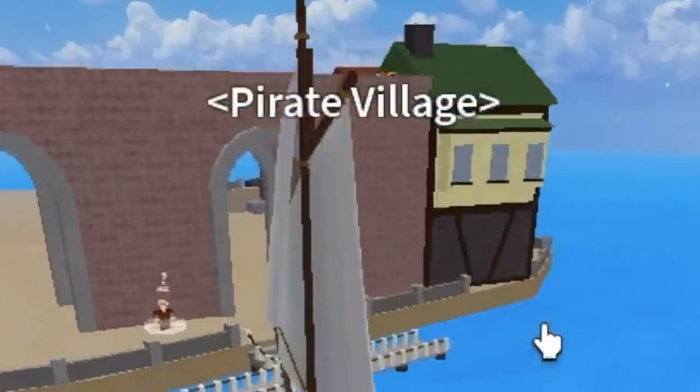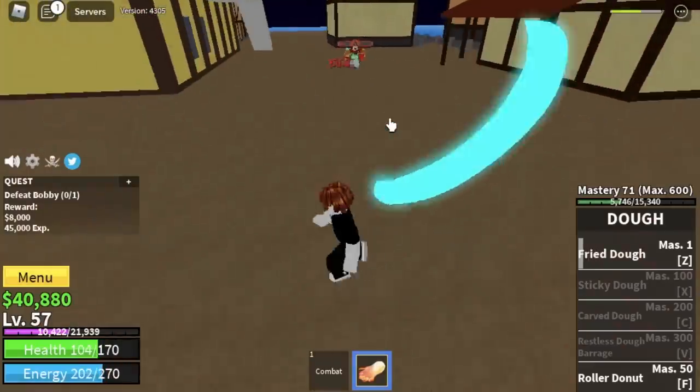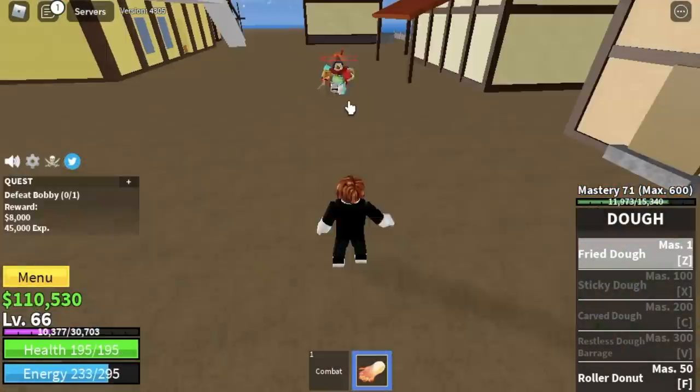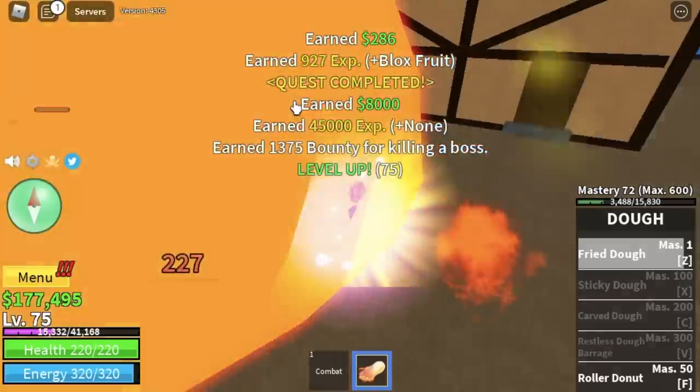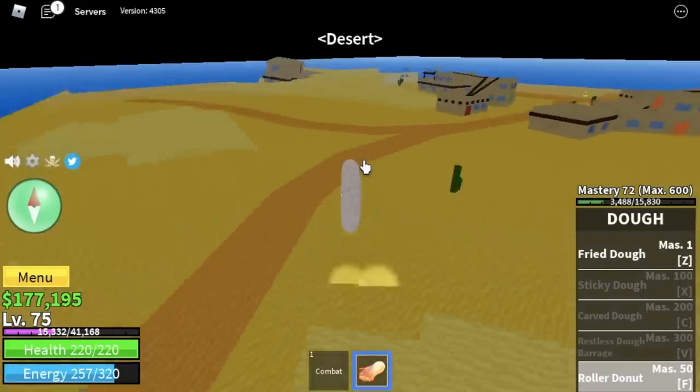Next area is the Pirate Village. We're gonna start defeating Bobby the Clown here. Don't worry, it's easy to defeat — we can tank his skills. We're just gonna grind here until you reach level 75. Next area is the Desert. By the way, we've unlocked the Roller Donut, the F skill — you can use this to travel faster.